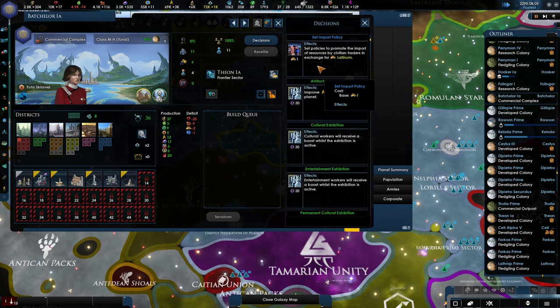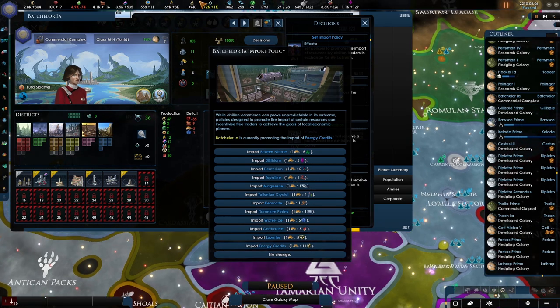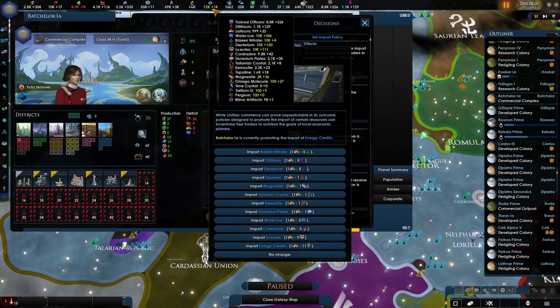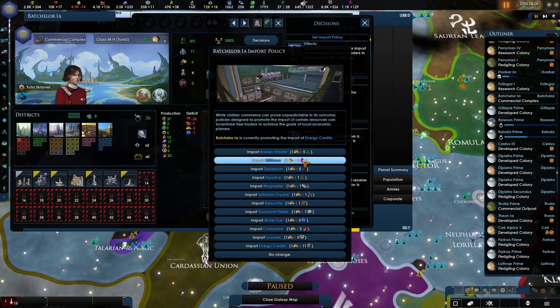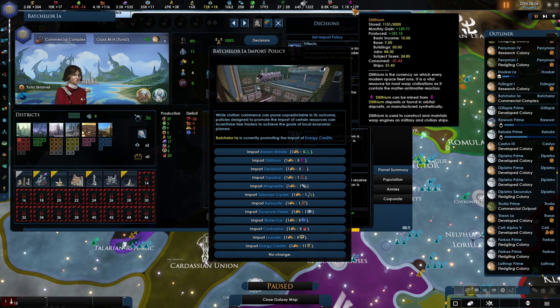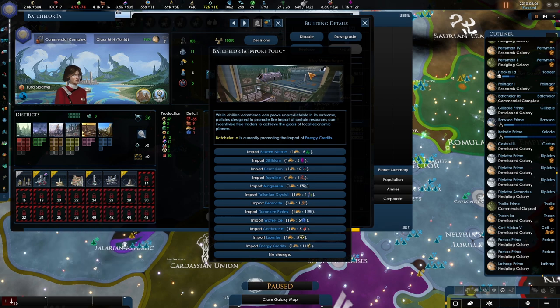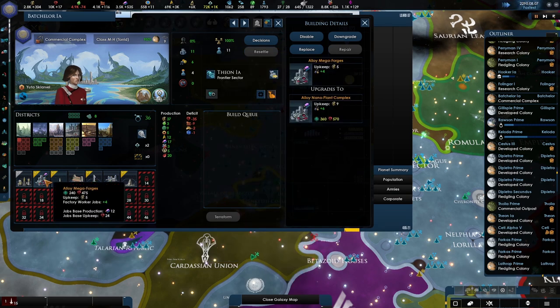This is actually where the trade center was built, so let's set import policy and we can actually import from over here. One latinum - and we are making 32 latinum for five of the other resource. We could put dilithium - although we're making 120, we'll just buy those. We can just set to import it for cash. That was one thing I was doing off camera - that's the tedious work of replacing these.